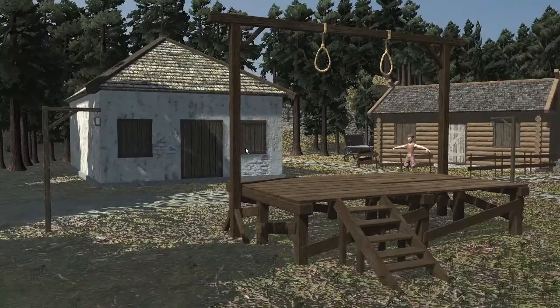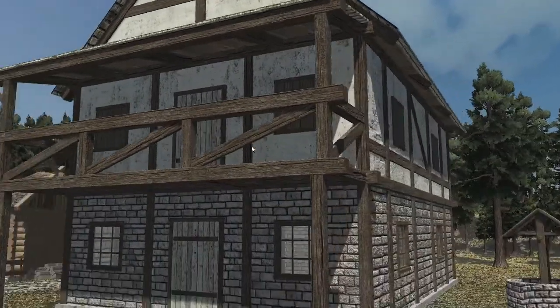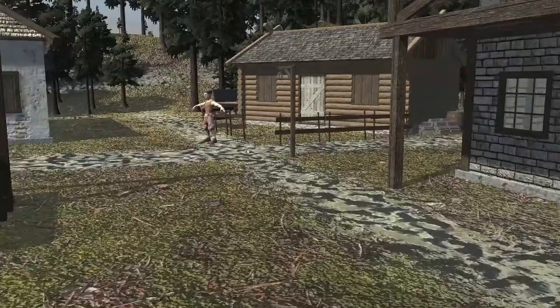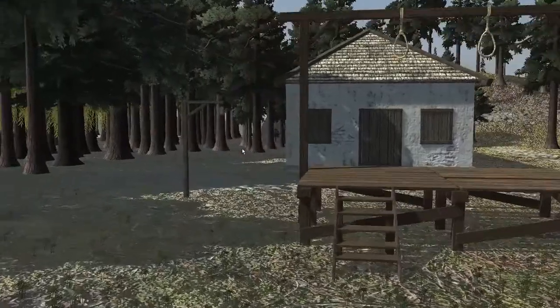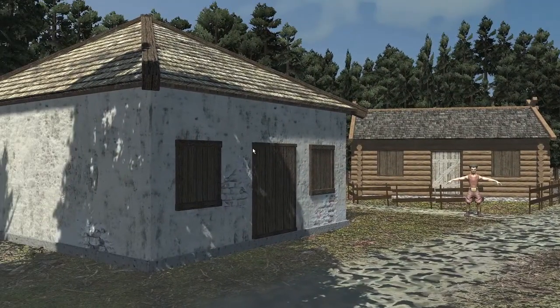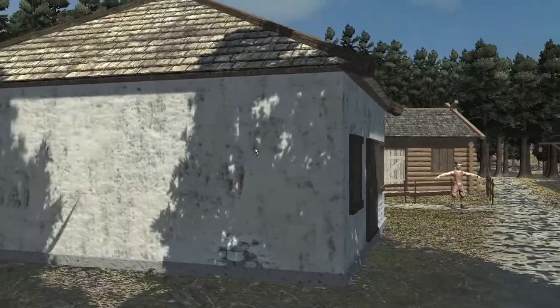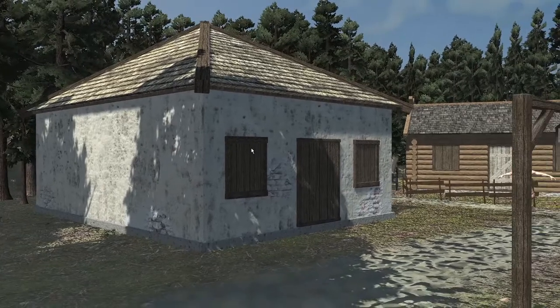If you look at the houses here, you will notice that they are old houses — more like houses from the medieval times. That's because I also used an asset from the asset store called Medieval Piece, which allowed me to place these houses here.